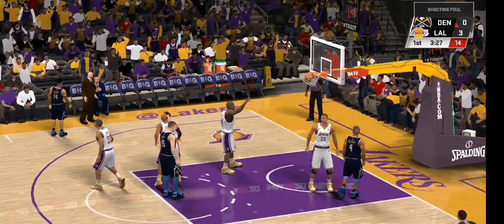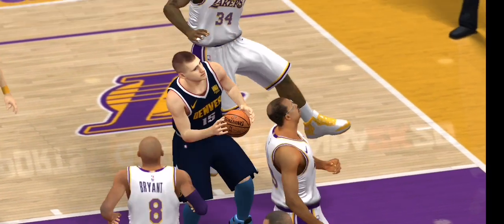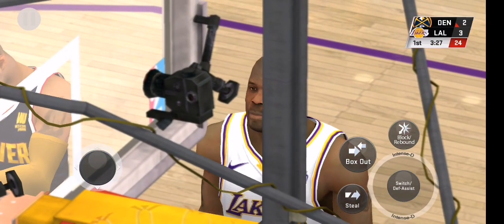Jokic muscles it in through the contact and they call the foul. He's on his way to the free throw line. Don't take your eyes off of him, because he can make plays from multiple spots on the floor. Put the isolated cam on him.